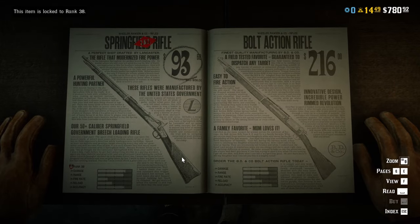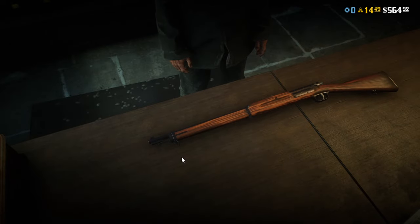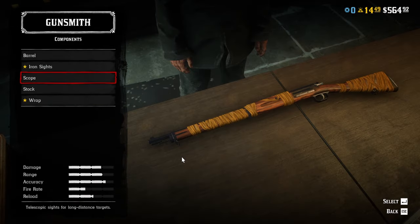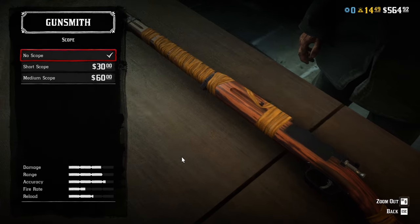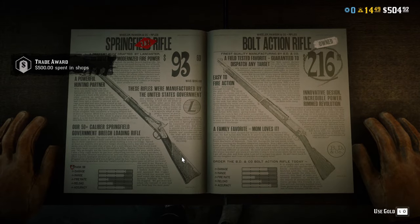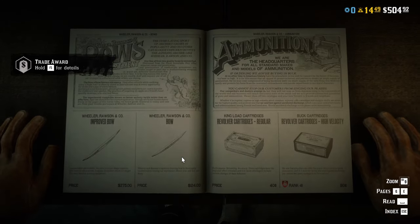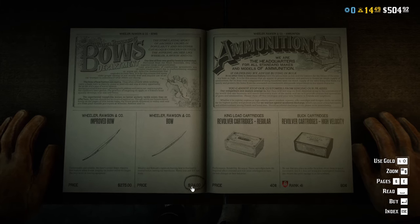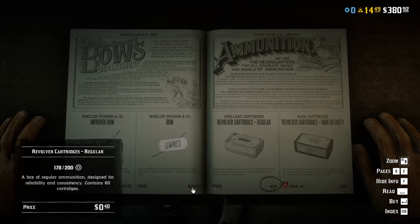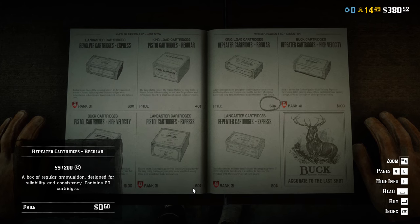The next weapons you should buy are the Varmint Rifle for small game hunting, the Bolt Action Rifle for big game hunting, and finally a basic bow, which you can use for both hunting and killing NPCs. These weapons will ensure you can handle most situations in the next one or two weeks of gameplay. Once you've bought those weapons, remember to fill up on ammunition — buy the full amount and it will last you for some time.